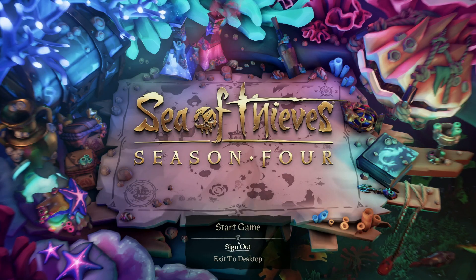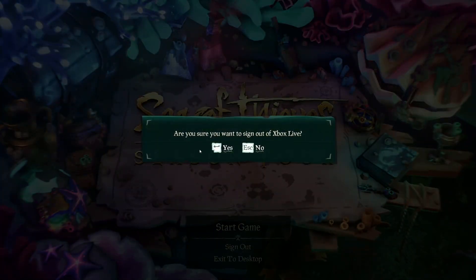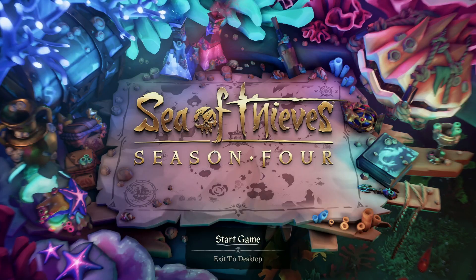The first thing you want to do is click sign out. It's going to pop up and say 'Are you sure you want to sign out of Xbox Live?' — you'll choose yes. Now the reason you get the Lavender Beard error is because there's a communication error between the game, Xbox Live, and your account. So super simple — click that sign out.